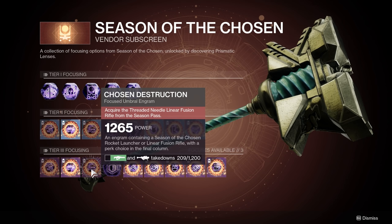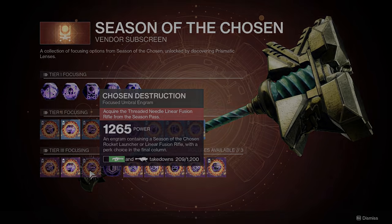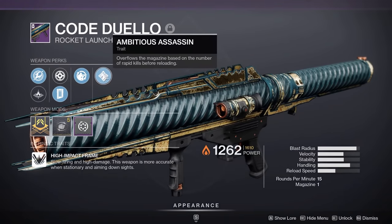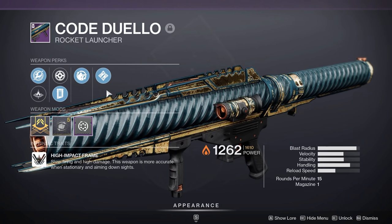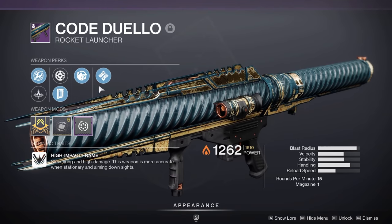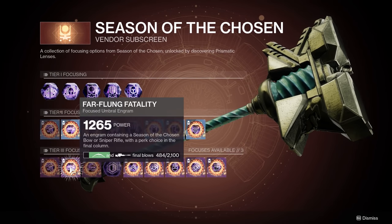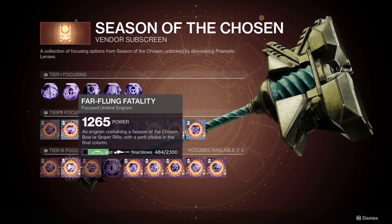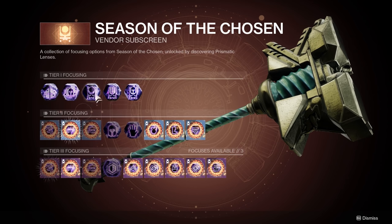For tier 3 weapons, you can narrow down to two specific weapons and also see the final column of perks — usually the more exciting perks — with two options to pick from on each weapon. So if you're chasing a god roll rocket launcher, you get more chances because each weapon shows two different perks in the final column. If you love bows or that new SMG from the season, you'll be doing a lot of these focused engrams trying to hit that perfect roll.